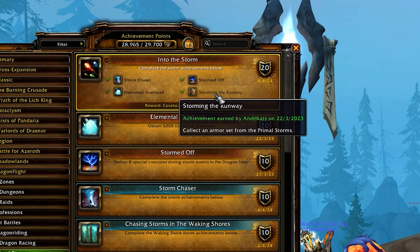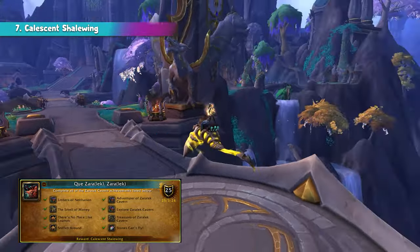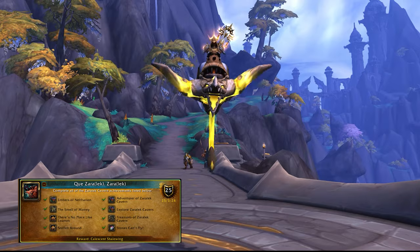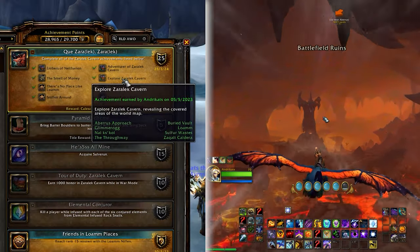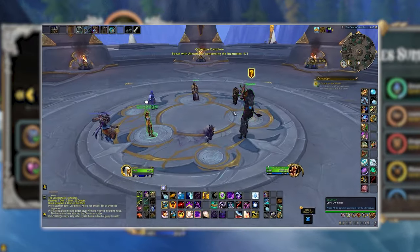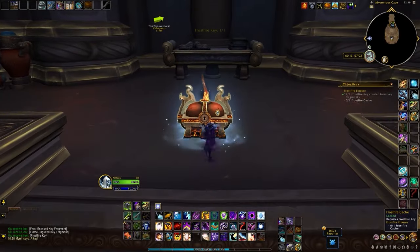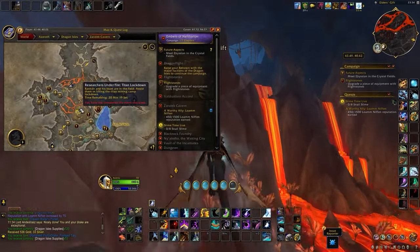The other achievements can be done pretty much passively as long as you try to get all those storms. For completing the Zaralek Cavern meta-achievement, you are awarded with the Kelsen Shale Wing. Zaralek Cavern is definitely something which takes time if you haven't played at all in the underground zone. The most time-consuming part is reaching Renown 20 with Lom Nifen, but I do have a very good guide with a deep-dive analysis on how to farm all that rep. The rest — Sniff Seeking, finding treasures, doing objectives, killing rares — is pretty easy outdoor stuff.